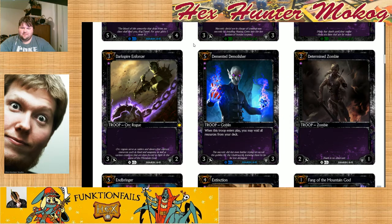Demented Demolisher — a 5-cost for 3-3. Extinction was changed, and this is a huge change. Demented Demolisher: when played, void all resources from your deck. We were talking about this before the stream started — one really cool thing I hadn't thought of was the thinning that occurs from your deck. I think that is an amazing deck thinner. Once you get your resources out, all the resources you want, you play this guy — it doesn't matter if he's crap. You will never draw another resource. You'll have no dead resource draws.